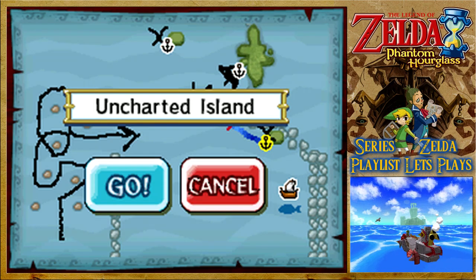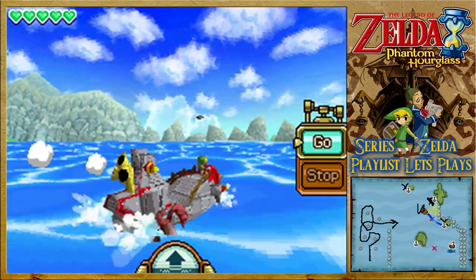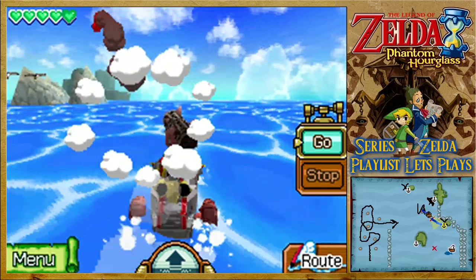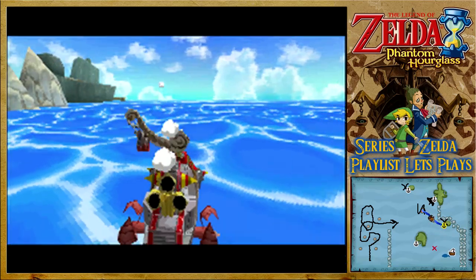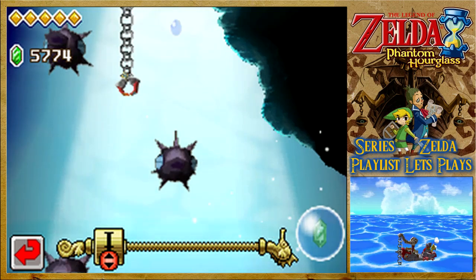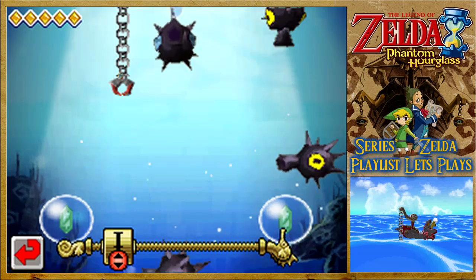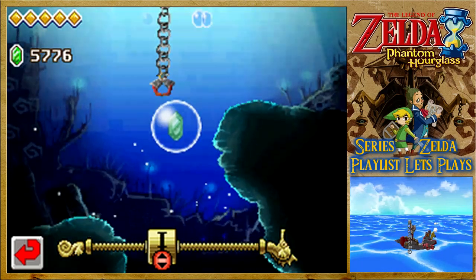One of the places we want to head to is supposedly the Uncharted Island. We're going to need to come to a dead stop back here and see what we can find. Let's get moving — try not to blow myself up. Of course, he goes down at high speed despite not wanting to destroy everything. Well, they got all out of the way — I'm happy with that.